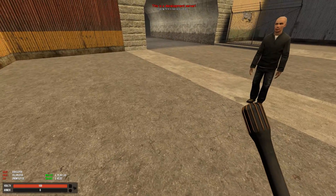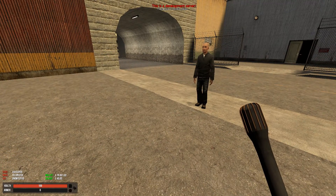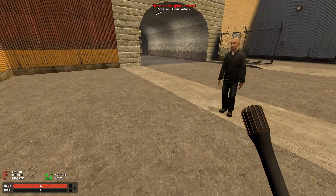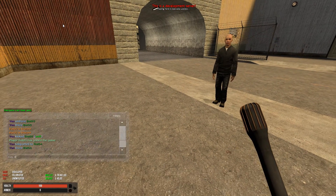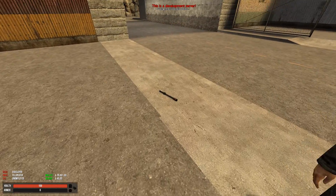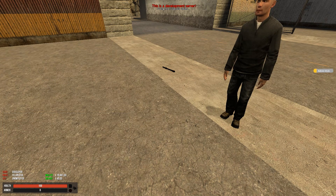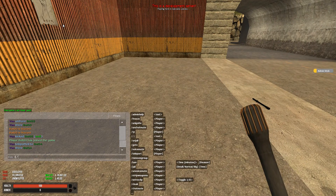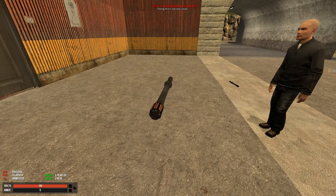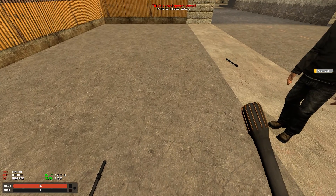So let's get straight to it. First of all, all staff members — this is of course configurable — they start with the Admin Stick when they spawn, but you can acquire it by other means if you don't spawn with it for some reason. You can do /stick in the chat and you will get an Admin Stick. You can also spawn it using the console with as_give stick, and that will give the stick as well.